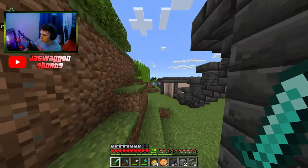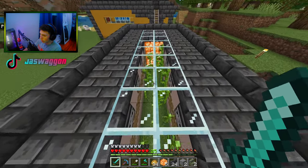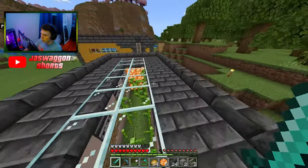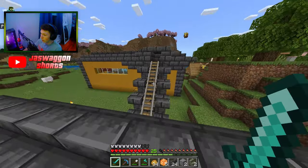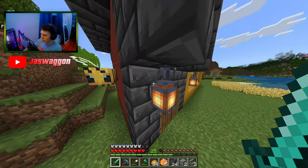And behind the super smelter, we have a bamboo farm. The way the bamboo farm works is basically there are these observers that see when the bamboo gets tall enough, then the pistons will go off. And then there's a minecart that is underneath and picks up the dropped bamboo and brings it up into the super smelter, and actually uses the bamboo as fuel in the super smelter.